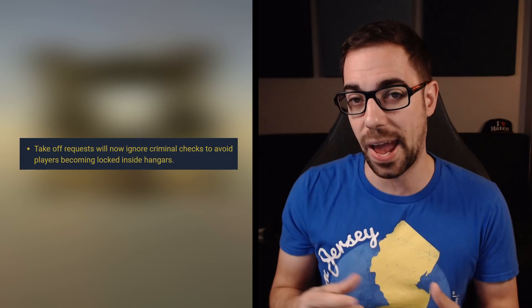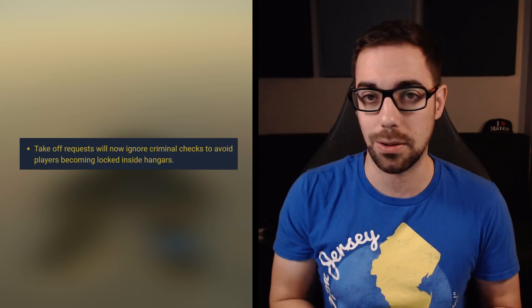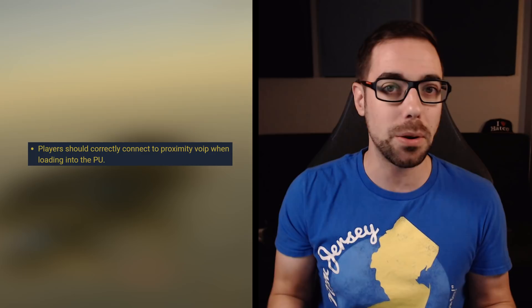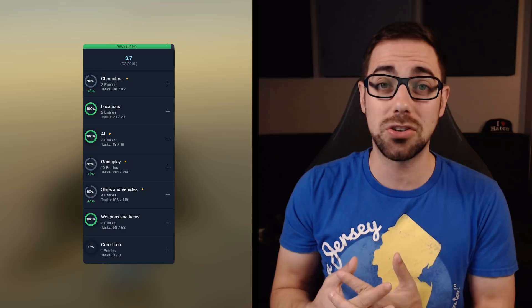Moving on to Patch J, two things worth sharing: ships or players with a criminal rating can now leave hangars where you have to contact the air traffic controller to get out, like Levski, Loreville, and Area 18. Voice over IP globally should also be working now. I can confirm it was working at least briefly on one server, and it was quite enjoyable to just speak to other backers I don't normally play with — it was exciting to meet new people.